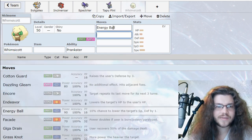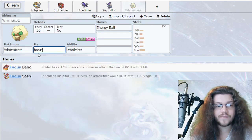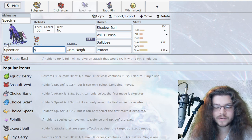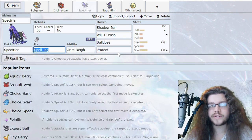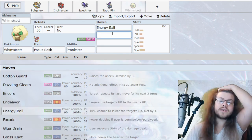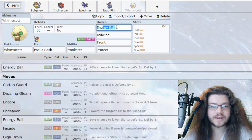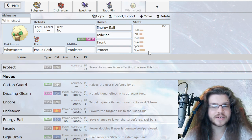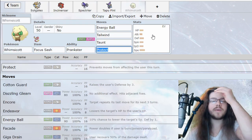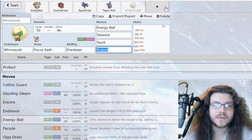I'm probably not going to use a Grass attack though — well, we'll have Moonblast so I could go for Energy Ball just to have the coverage. We'll go Focus Sash on Whimsicott, and then use Spell Tag on Spectrier for the 1.2 times damage on Shadow Ball. For Whimsicott's moves: Tailwind, Taunt, Protect, and Energy Ball. So now we have good leads — Whimsicott plus Solgaleo, or Spectrier plus Solgaleo.